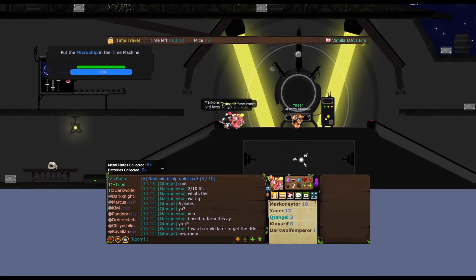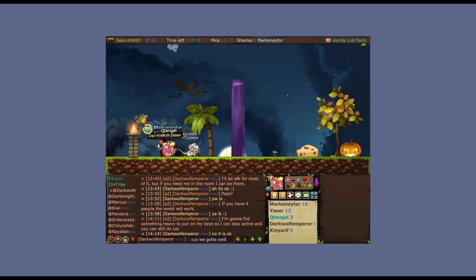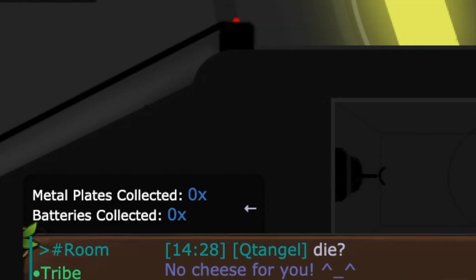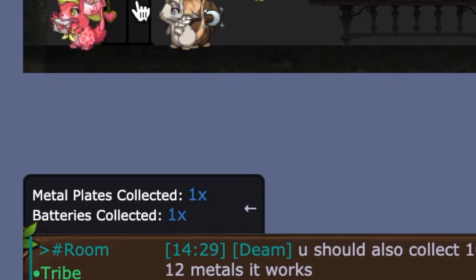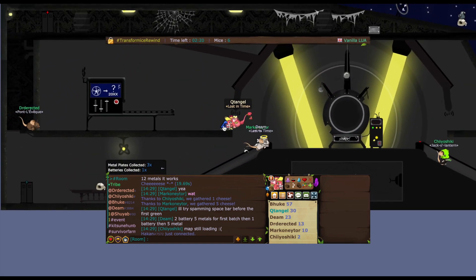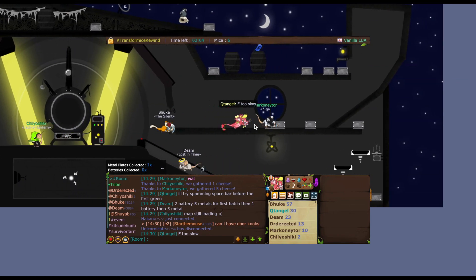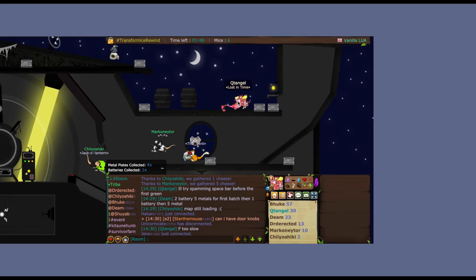Now onto the main event itself. You must collect 10 metal sheets — a pro tip is that you do not need all 12 sheets as it mentions — and you do need three batteries though. The bottom left of your screen in blue text keeps track of how many batteries and metal plates, or sheets, you've collected. You must stand on top of the metal sheets or batteries to click them, so spacebar does not work on this. Same with the elevator at the bottom left and the top left — to teleport to both areas, you must stand on the elevator and click it.